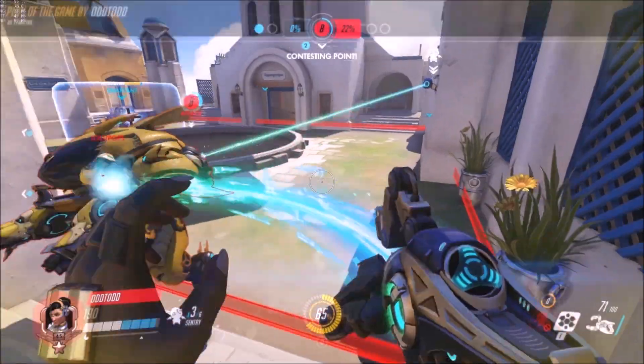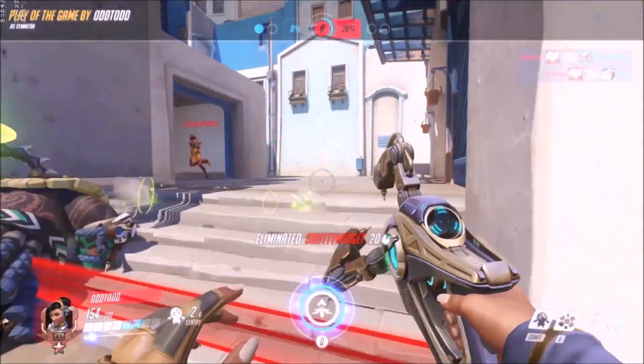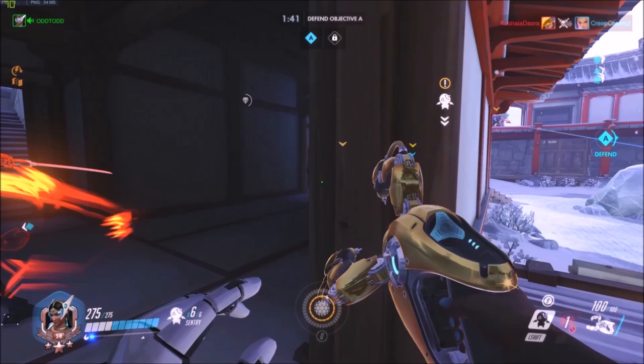We want to appear less threatening than a crippled rabbit with one leg. We want you to ignore the fact that we can move our entire team across the map in a matter of seconds, or increase our team's collective health pool by 450 HP.